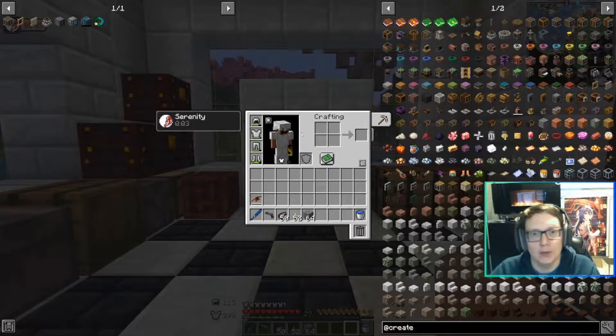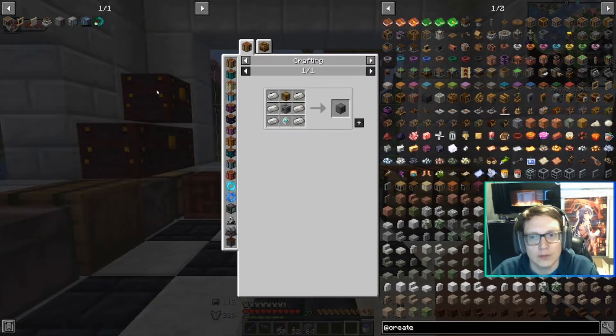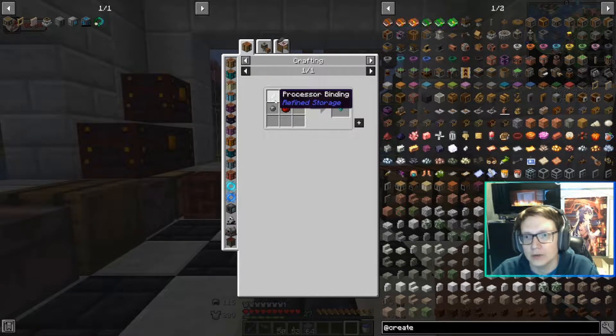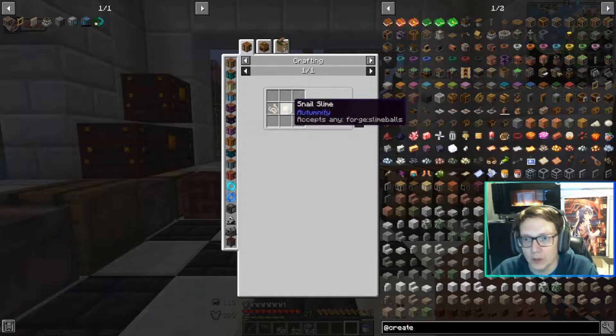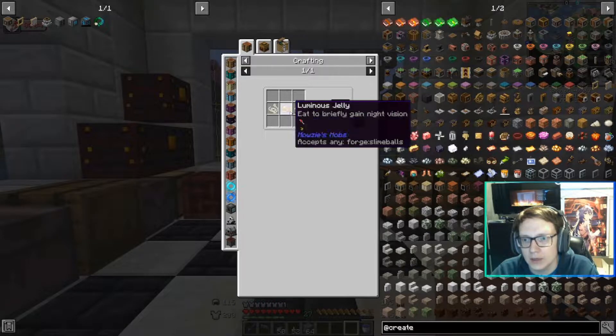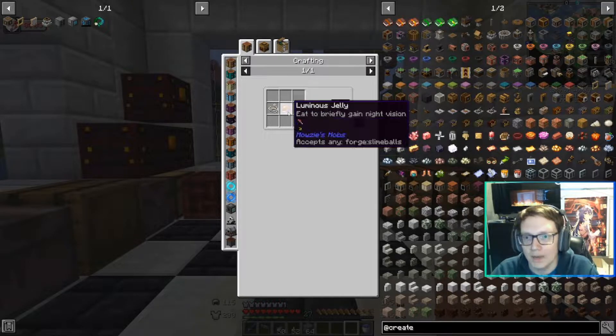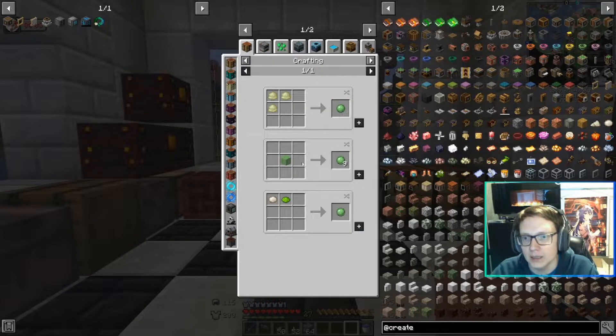So we have a bit of a snag. I would really like to get into refined storage, but refined storage requires processors, and processors require processor binding, which means we need slime balls. We don't have what it takes to create pink slime yet, because we haven't gotten into industrial foregoing and we haven't found any slime ball areas yet.